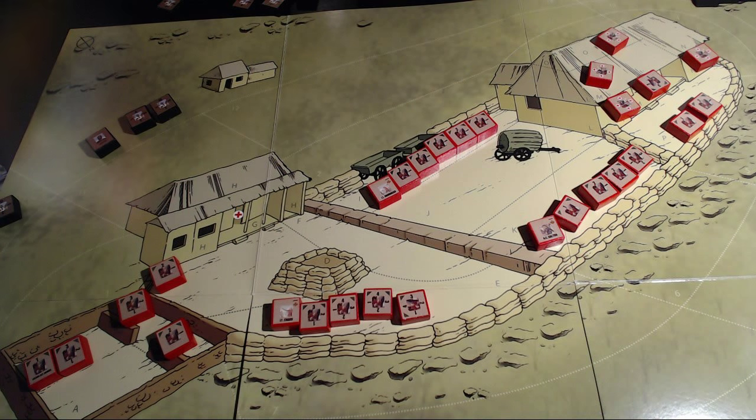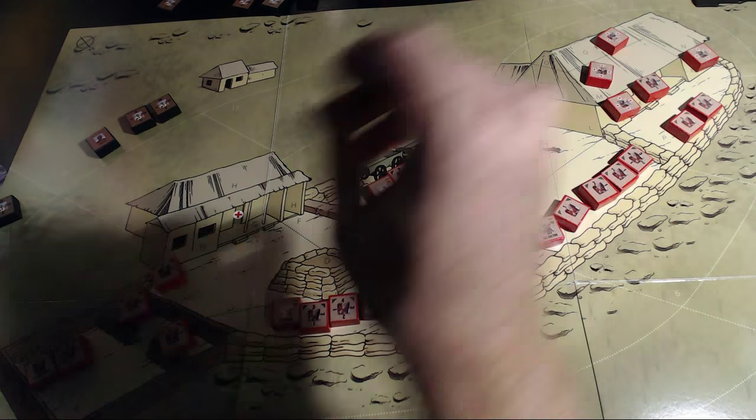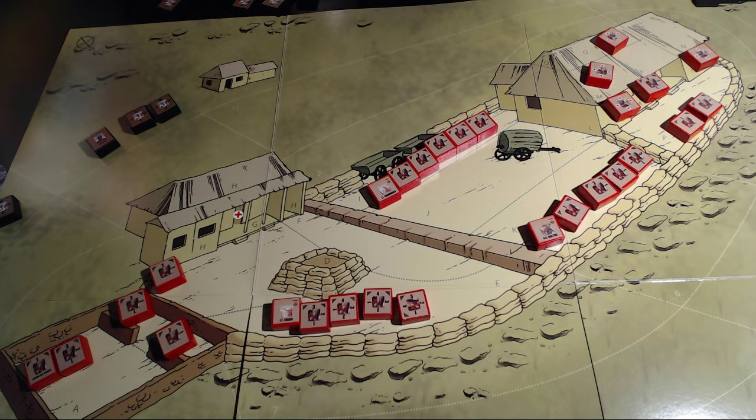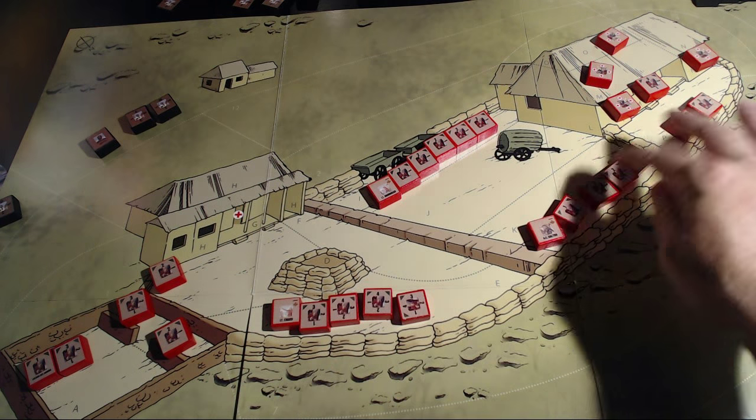Eventually the hospital will catch on fire and the British player is trying to save units by moving them out. It takes one SP unit to carry a unit out of the hospital. The board is divided into zones indicated by dotted lines, and there is no diagonal movement and no diagonal firing.